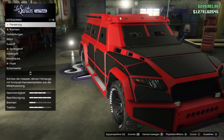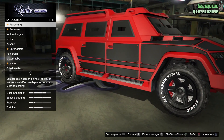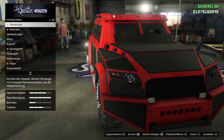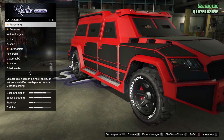Wir werden jetzt gleich weiter tunen, aber das Ganze in der mobilen Kommando-Zentrale. Da können wir nämlich noch ein paar Designs draufklatschen – diese Tarnfarben-Kram-Dings. Das ist der Nachteil, wenn ihr keine mobile Kommando-Zentrale habt, also wenn ihr keinen Bunker habt und keine Werkstatt in der mobilen Kommando-Zentrale: ihr könntet die Designs nicht draufklatschen.